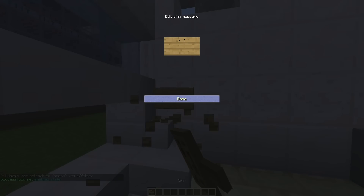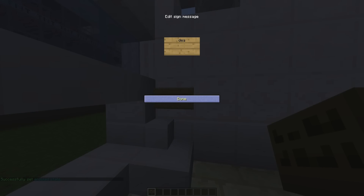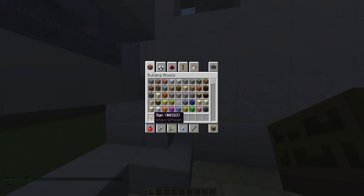Once you're in the lobby, pop down a sign and type 'death run' on the top line and 'death run A1' — or whatever your arena name is — on the second line. And that is the arena created.